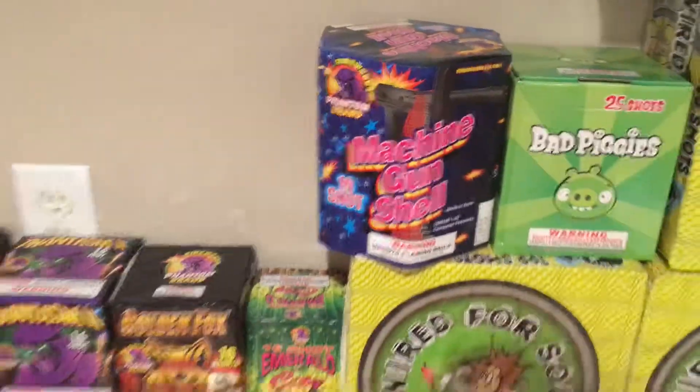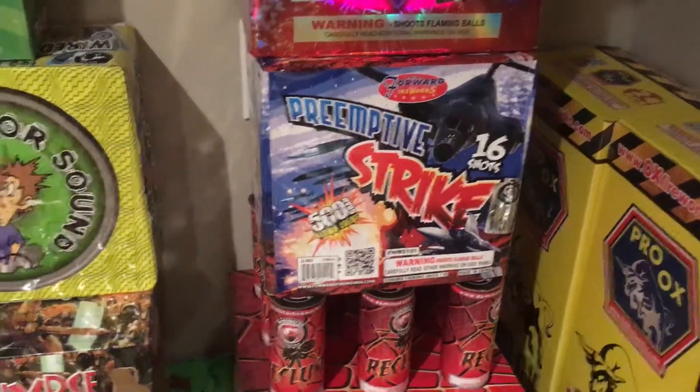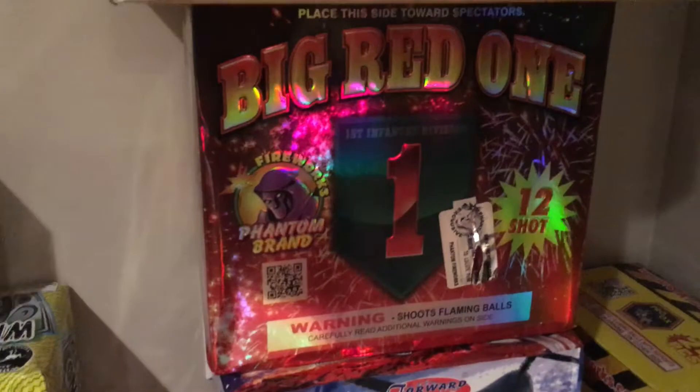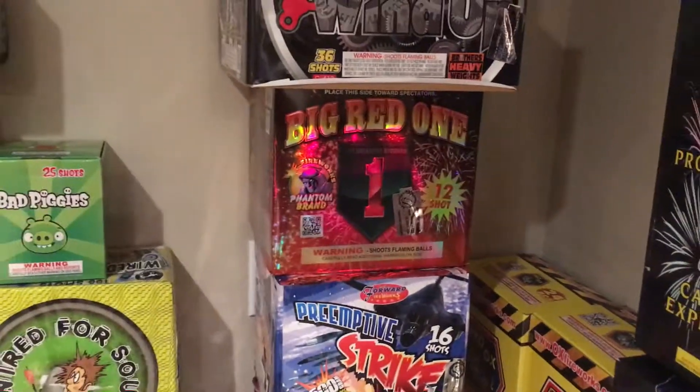Machine Gun Shell — figured I'd try that one out. Got a Preemptive Strike 16 shot. Forward fireworks. Pretty nice cake. Big red one — I like the red effect on that one. It's a nice cake for the price.